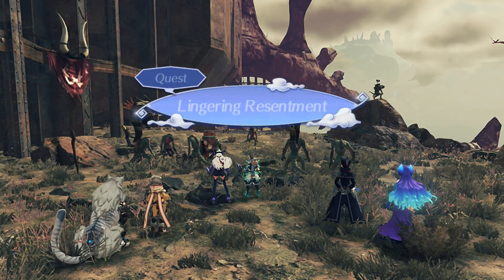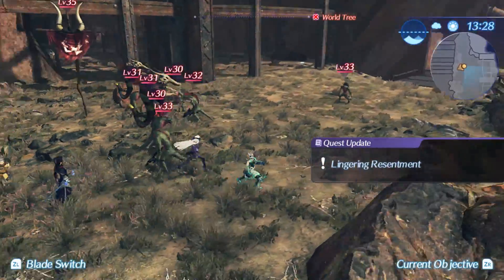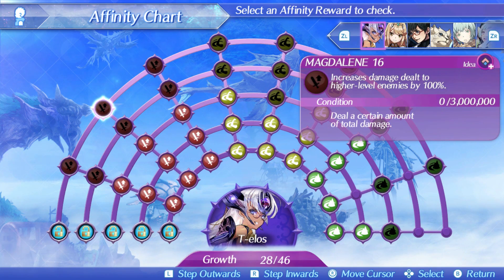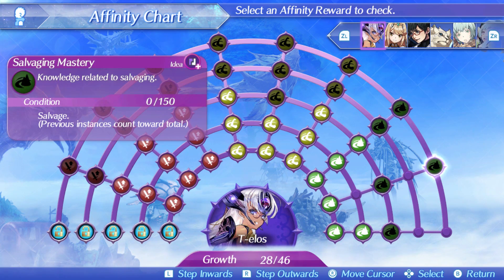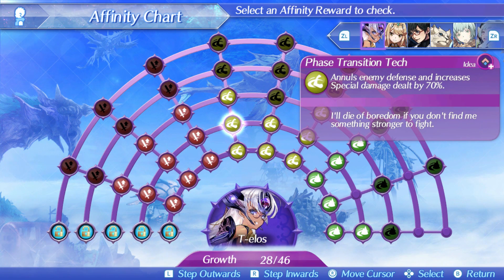They don't seem to directly reference knowing each other, but there might be a subtle reference. We got three prion chips, a diamond, and a Fast Blade Switch 5 as rewards. With that, we have level 5 of Telos' affinity chart. The affinity chart is surprisingly grindy in places — the use specials ones and the 50 chain attacks are kind of grindy — but that's besides the point, because I was just here to show off the quest, and I did.